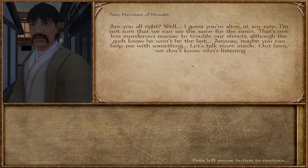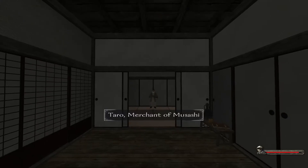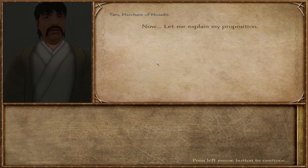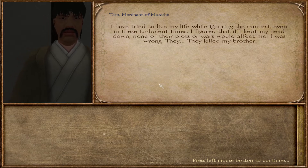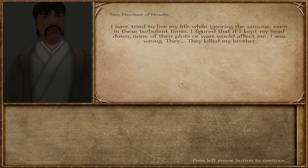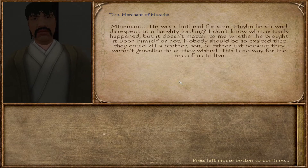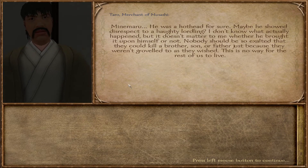Anyway, maybe you can help me with something. Let's talk more inside — out here, we don't know who's listening. The merchant takes you to his house. Once inside, he stands by the door for a while checking the street, and then finally, convinced you have not been followed, comes near you to speak. Now let me explain my proposition. I've tried to live my life while ignoring the samurai, even in these turbulent times. I figured that if I kept my head down, none of their plots or wars would affect me. I was wrong. They killed my brother, Minamaru.